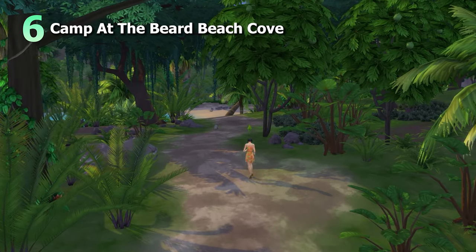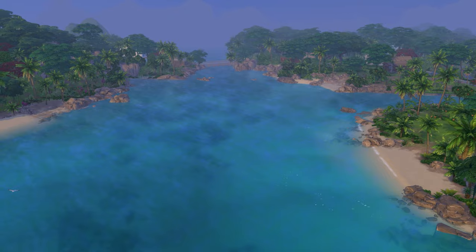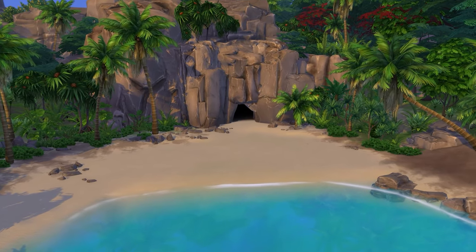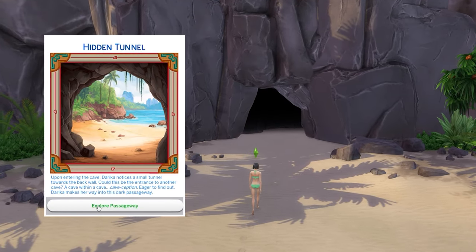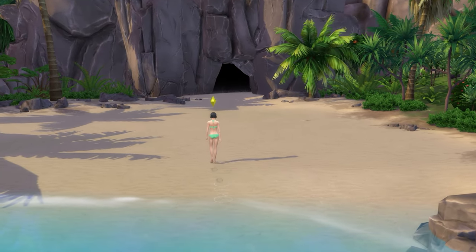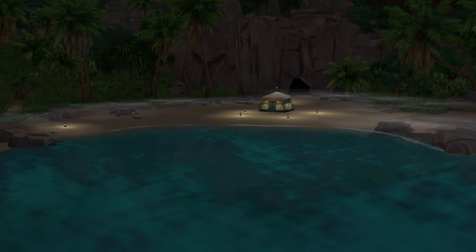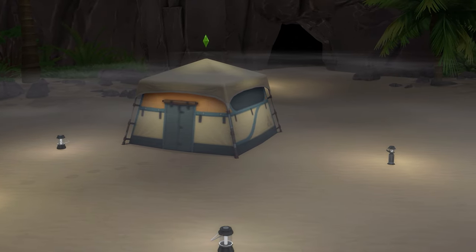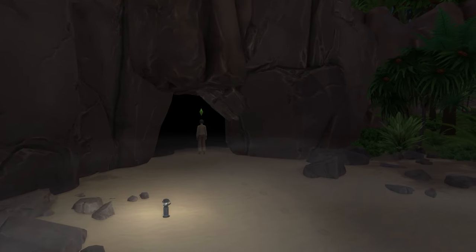Now let's look at camping at the Beard Beach Cove — a rather secretive and secluded location a fair swim away from the main islands within the Kosapa area of Tomerang. Here you can explore a cave which offers various text-based journeys and sometimes the discovery of a tassel. There's also sand to relax on and a beautiful body of water to swim in. Ideally, you'll also want access to a pack that provides sleeping bags or tents, such as Horse Ranch, Growing Together, Outdoor Retreat, or Snowy Escape. This island provides the perfect setting for some remote island camping.